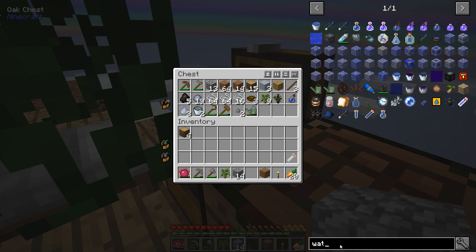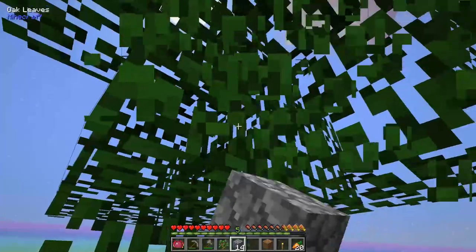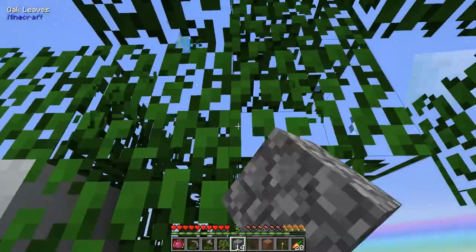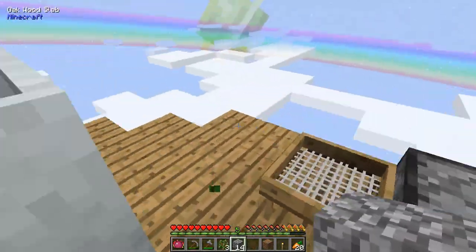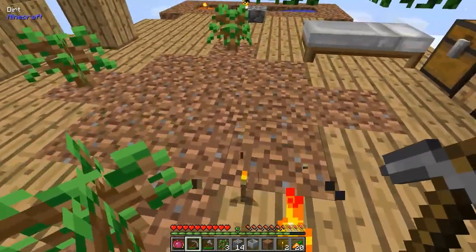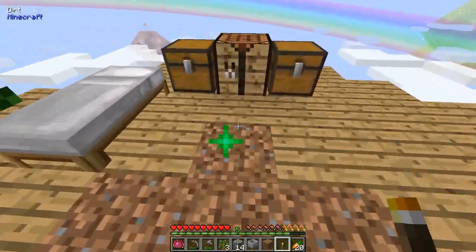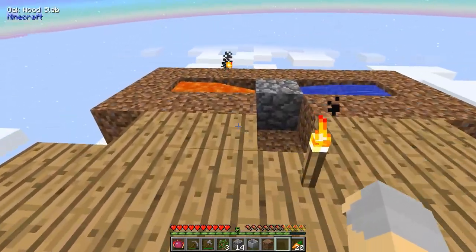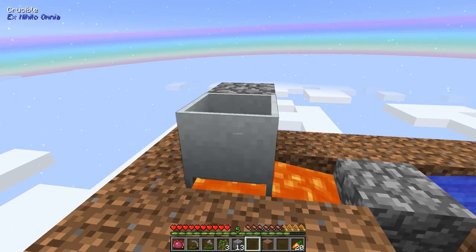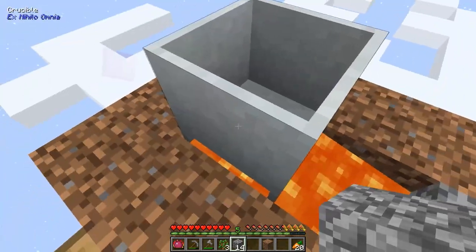The transmutation tablet is going to require a philosopher's stone, four stone, and four obsidian. The only hard part of that is going to be the obsidian, I think, but there are a couple of ways we can get it relatively easily. We don't have anything in our crucible at the moment. I want to spread my torches out a little bit so that we don't have any areas around here that are spawnable.